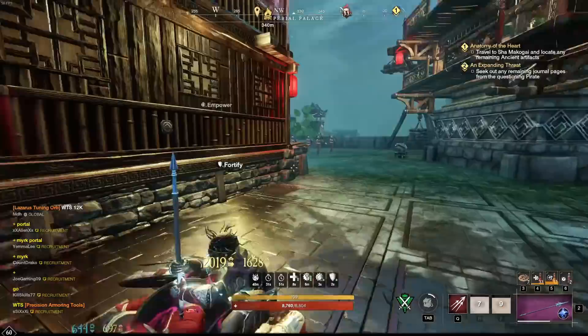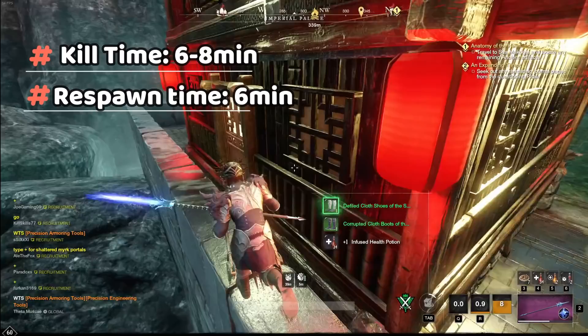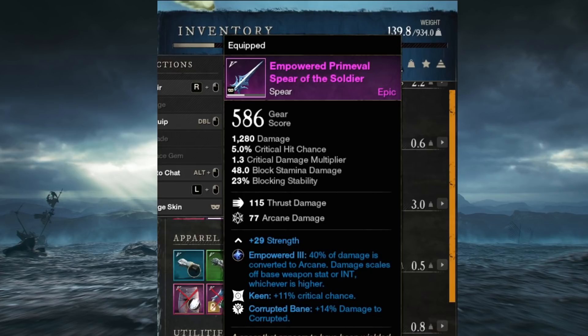Once the musketeer is defeated, the hardest part is behind you. The only thing left to do is defeat Grotto and claim your loot. As mentioned, Grotto takes about six to eight minutes to defeat and is on a cooldown of six minutes.